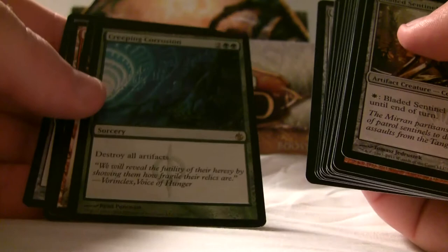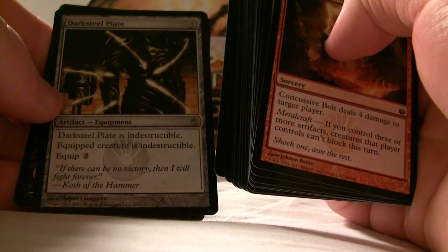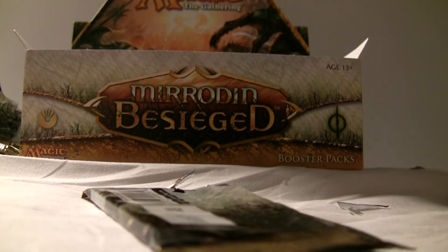Creeping Corrosion — destroy all artifacts. A lot of Mirrorpods. My black-green deck was stuffed with stuff to do — I had a bunch of stuff for Mirrorpod to use, but I didn't get to use it. Darksteel Plate. Almost done with stack number two and my cards are falling over — I might have to put them in a bit less tall piles, because the bed is kind of tilting. The bed is hard as a bloody rock, so it's a bit annoying to sleep on, but it works.